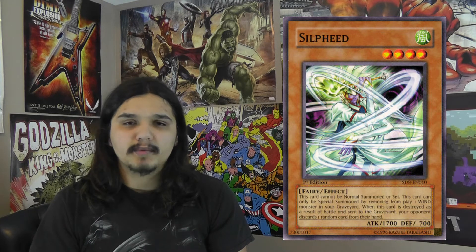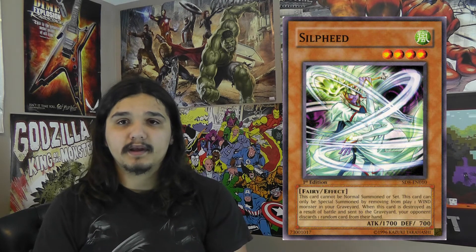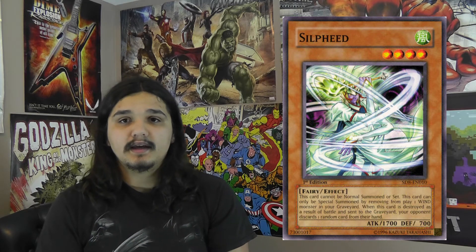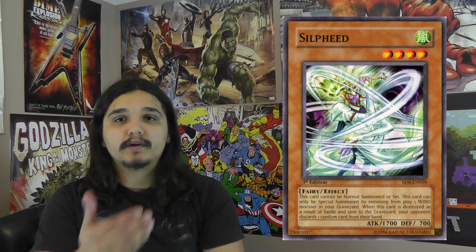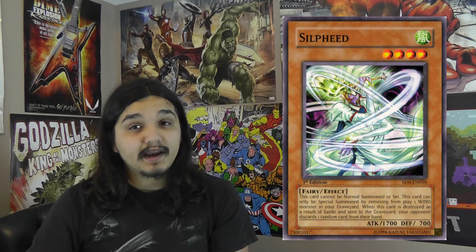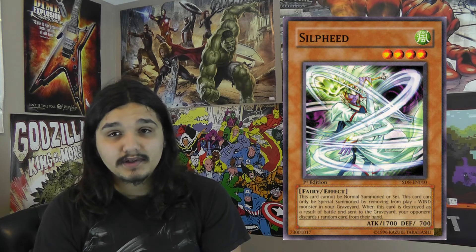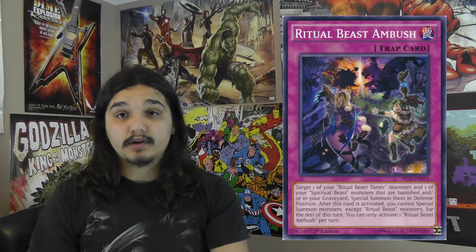It's kind of like dragons — with Ritual Beasts you want them banished, but having them in the graveyard is also good because it allows a whole bunch of different plays. You can bring out Palaeo and keep boosting attack points, banishing and bringing back — it's just an endless cycle. With this move you'll have Ulti-Kanahawk and Kanahawk banished, and Rampengu and Elder in the graveyard. That's a very good setup, especially if you have the trap card Ritual Beast Ambush in your hand.